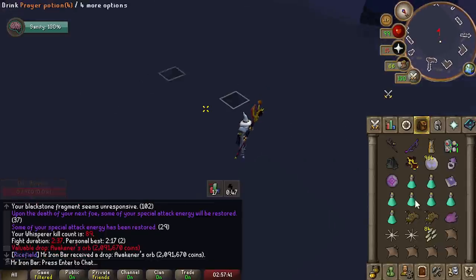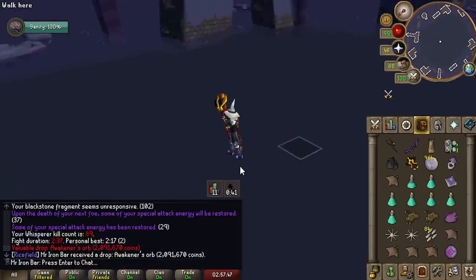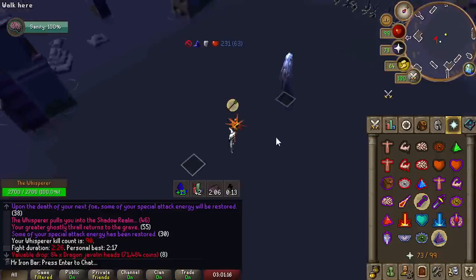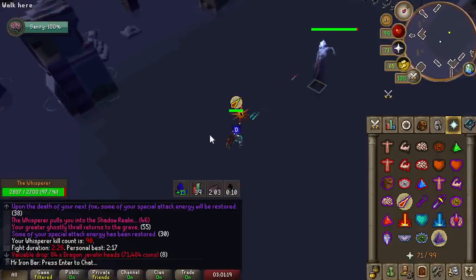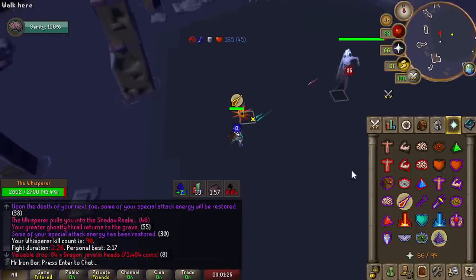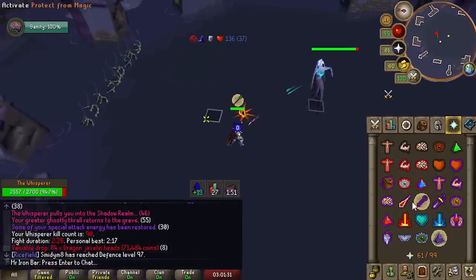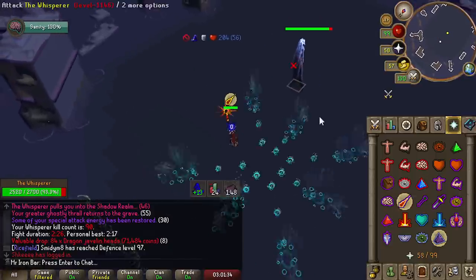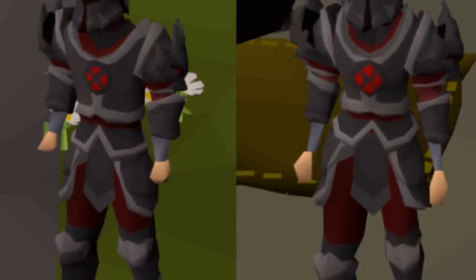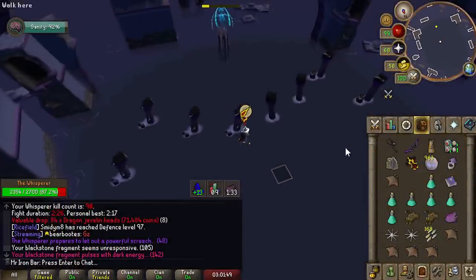Awakened Orb number 3! There is a hard Awakened version for each of the 4 bosses, and you use 1 Awakened Orb per attempt — pretty expensive. But if you complete all 4, you get a reward allowing you to turn your Torva armor set into the Blood Torva armor redesign, which is basically just a flex. I'll eventually get around to doing it.